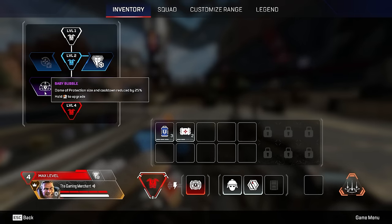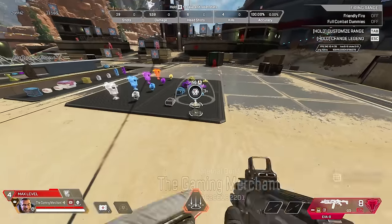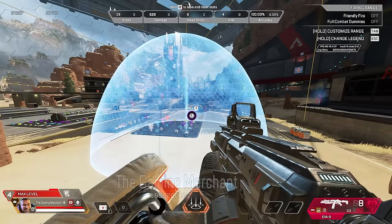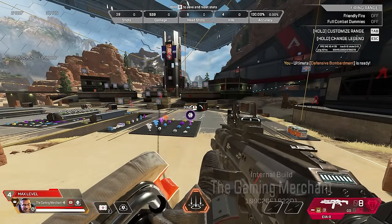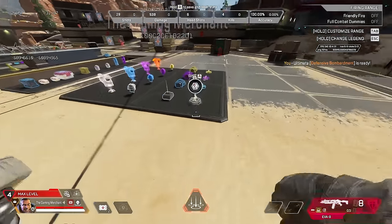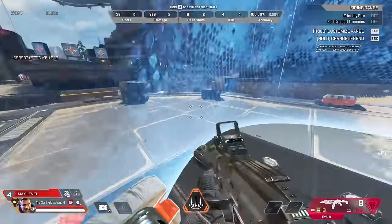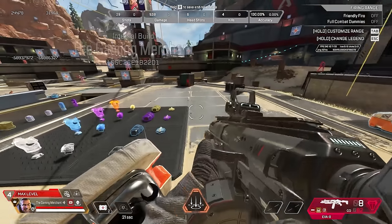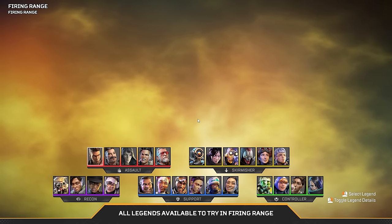Demonstrating the small bubble versus the normal bubble — it's quite a lot smaller but honestly good if you play dome well. You can get to the other side quicker and the faster cooldown plus smaller size is arguably a double buff. Skilled Gibby players probably won't need it to be that large anyway.